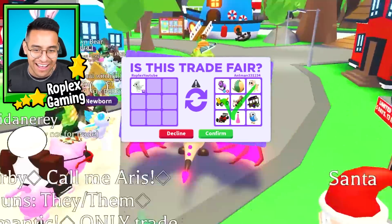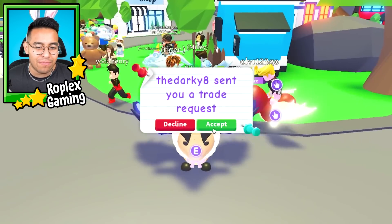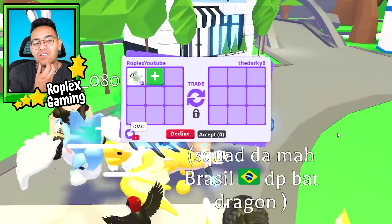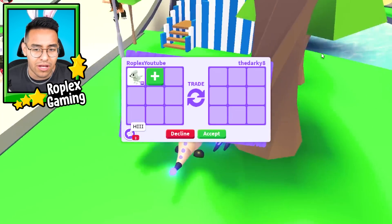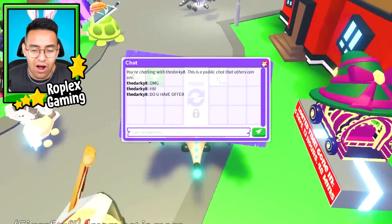Wait, did somebody report me? Somebody said 'I reported you, fake trader' — what the heck? We'll maybe come back to it. If we don't get a better offer I think I just might do that one — it wasn't too bad. But then again, hello also put up a really good offer too with two mega pets. Now Darky8 is putting up — he said 'do you have an offer for a frost dragon?' I actually don't.